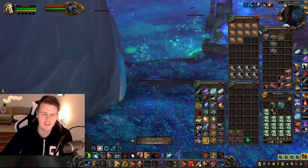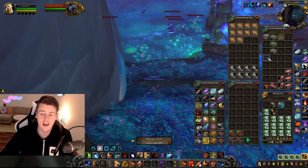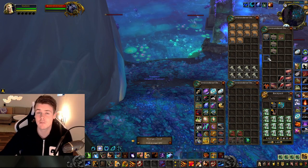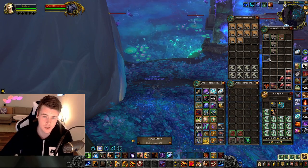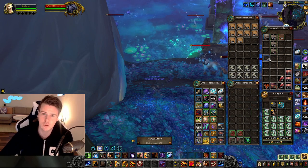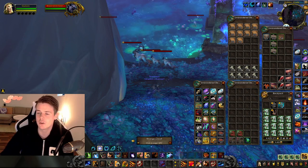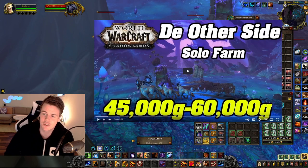So all in all, not including the Nature's Splendor bags, we're looking at 320,000 gold total. On 5 hours and 50 runs, that means I've been making 64,000 gold an hour, or 64,000 gold for every 10 runs — just over 6,000 gold on average each run. Which is pretty much what I was getting when I originally made the video on The Other Side, which was 45,000 to 60,000 gold because people have different prices.